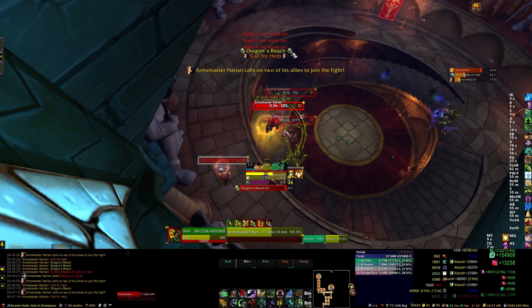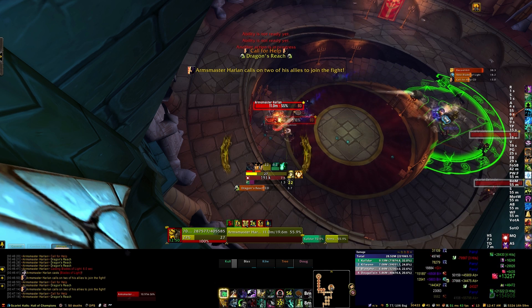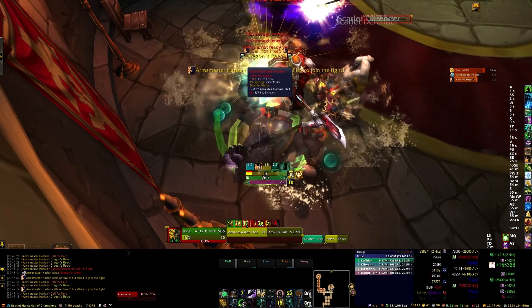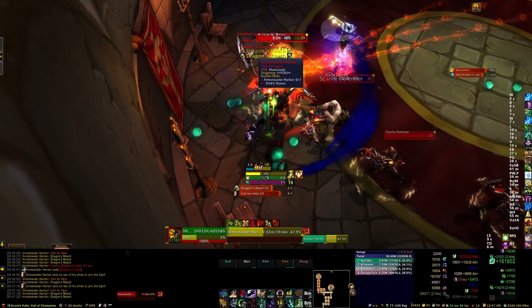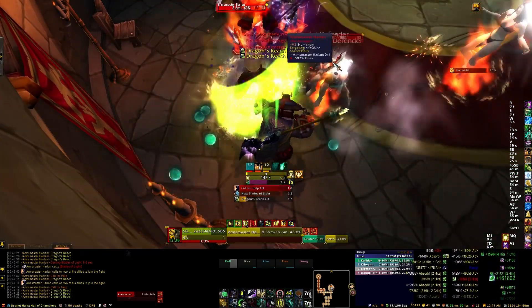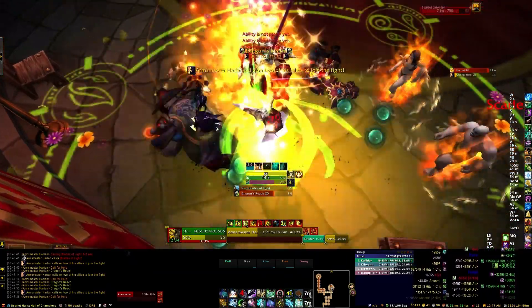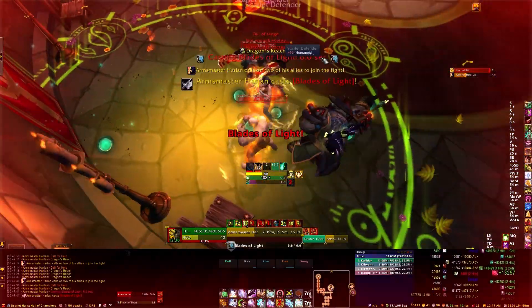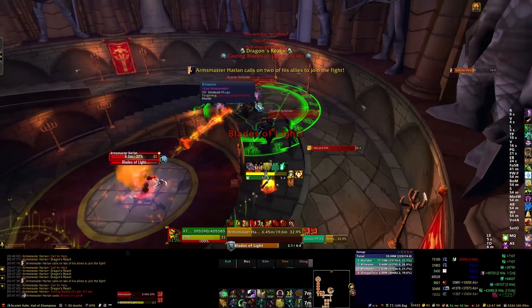Our DPS on this boss is a little bit low — generally it was higher in previous attempts — but it works out. We tend to have higher damage on trash and lower damage on bosses. When the boss gets below 50%, he'll start gaining stacks of an enrage buff increasing his damage. If you have a form of enrage dispel, dispel him around every 10 stacks or so; otherwise he hits the tank pretty hard.